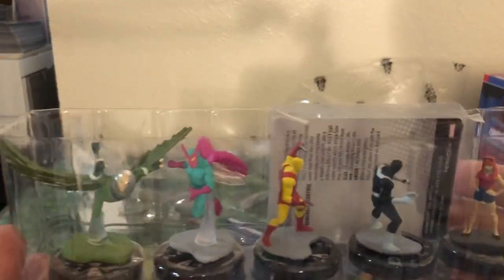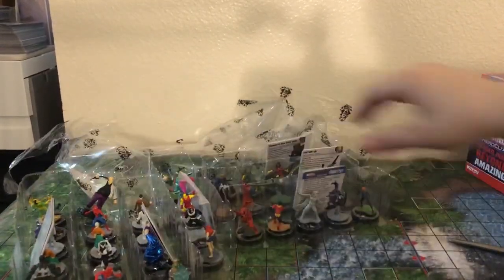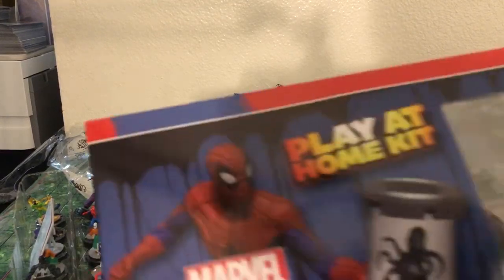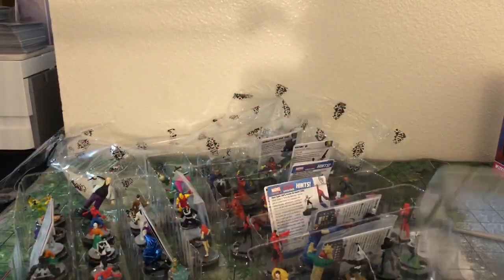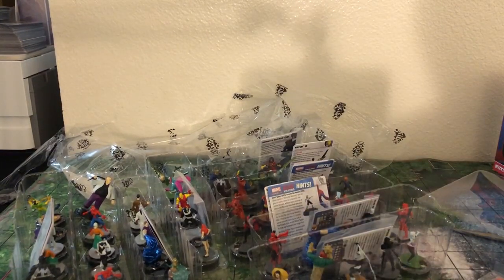Last pack — we have another Vulture. That's lame. We got MJ, Bullseye, Matt, Beetle, and then another Vulture. That's a little peeve. Well, that means we have one for sale. These Play at Home kits have something unique — if you don't already know, they're shrinking the size of maps. I don't know why — I like the maps big.